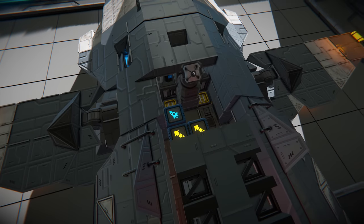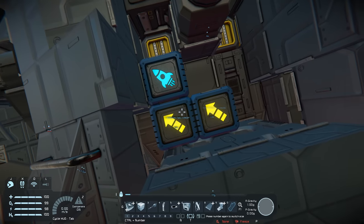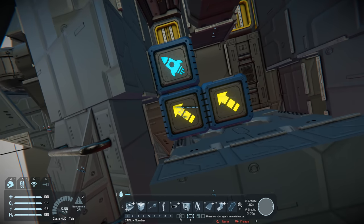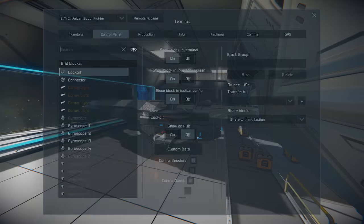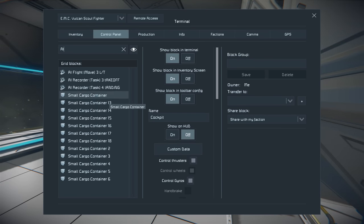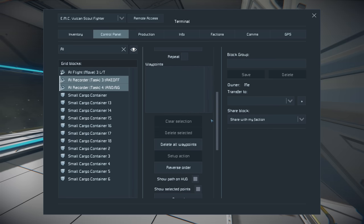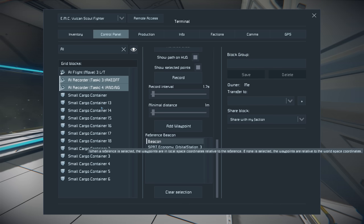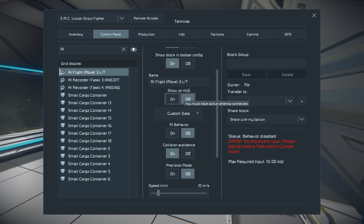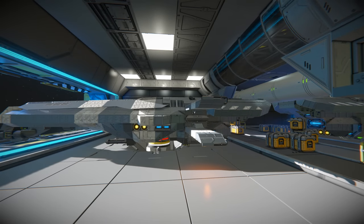This is where the guide starts — I'm going to hold your hand through the process step by step. First off, I've added three blocks: these are all directional blocks — we have the AI movement and two AI recorders. One AI recorder is for the takeoff sequence, one for the landing. Before we go any further, jump into the cockpit, go to your AI blocks, make sure your flight move is off so we can still manoeuvre, and make sure your recorders are connected up to the beacon that is the carrier. That is very, very important.